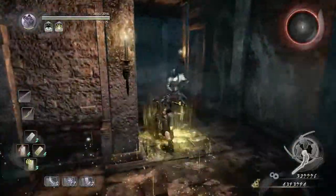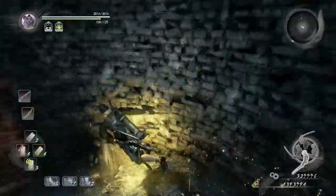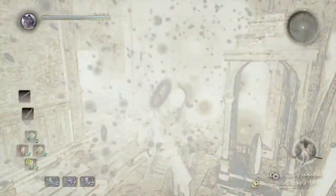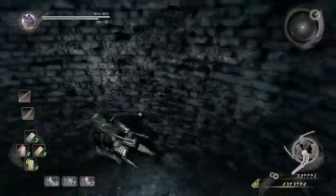We're just going to go to the right, past the knight right there, and then proceed down. On our right there is a Shrine — we're going to use it as a checkpoint and to restore our Omyo, then proceed going down.